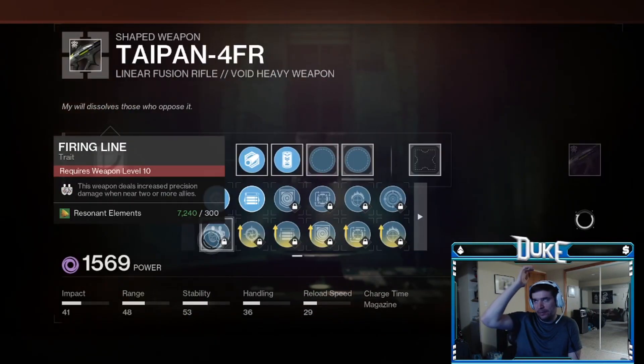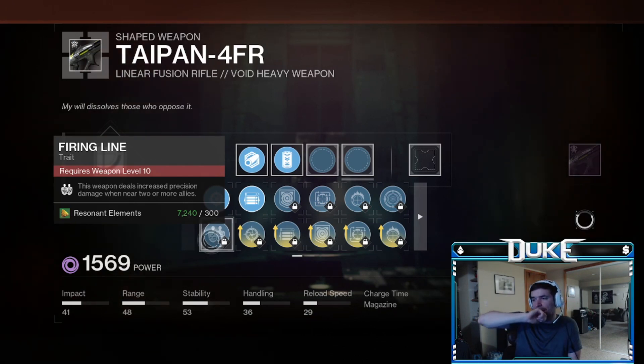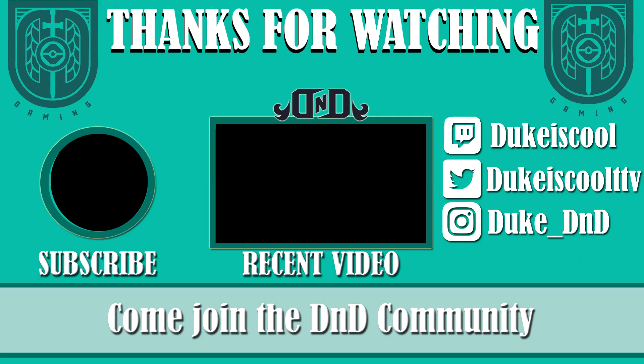This is just an outstanding weapon and super easy to get. If you're missing some of the other top-tier Storm Chasers or Cataclysmics of the world — or even if you aren't — this is definitely the best void linear fusion rifle that we have. So go ahead, make sure to do this really easy, quick quest, pick up this gun, and I hope this video was helpful. As always, thank you so much for watching, and have a wonderful day.